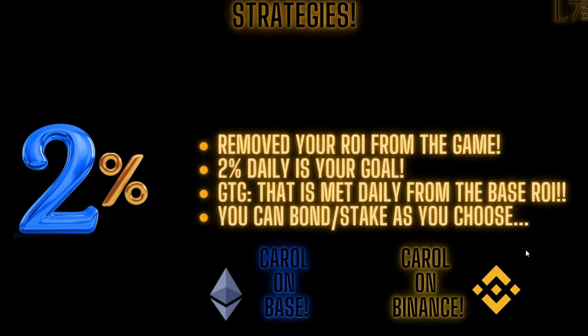At 2% per day — that's a great return. First thing you want to do is make sure you remove your ROI from the game, and if 2% is your daily goal, you're good to go because the base ROI from Carol is the minimum you're going to receive. Then you can stake and bond as you choose — do a 6 and 1, a 5 and 2, or just let it accumulate every day. You can rebond every day and then claim on the weekends. Either way, you're still going to receive your 2%.